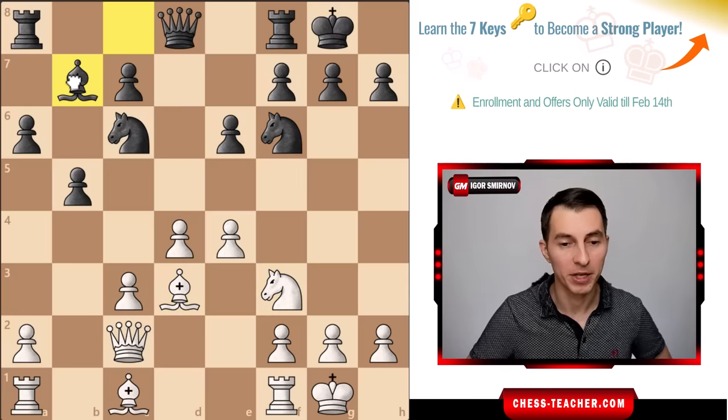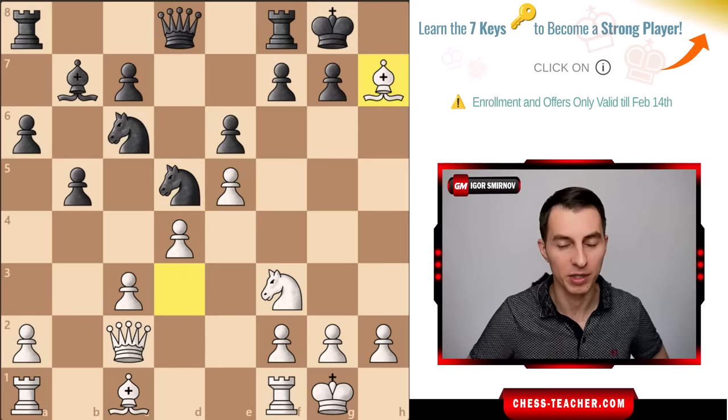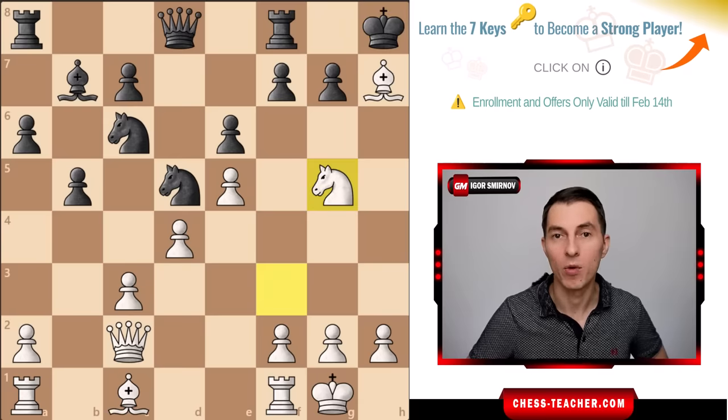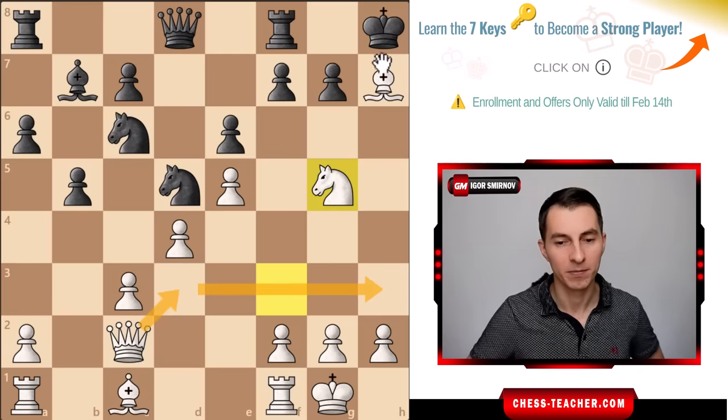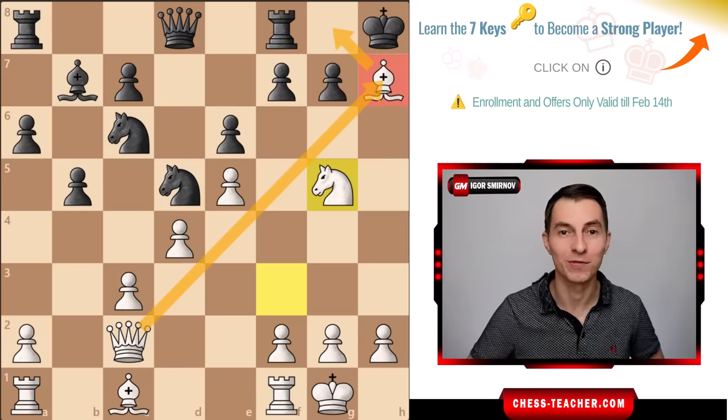In the game black played bishop b7, overlooking the threat of pawn to e5, which chases the knight away from f6. As that happens, white can grab the pawn on f7 check to the king - notice there are two pieces so the bishop cannot be captured. Black has to move the king away, and now white goes forward with knight g5 and can deliver checkmate - either by lifting the queen or even playing a fancy bishop to g8 sacrifice to vacate a square for the queen to finish it off.